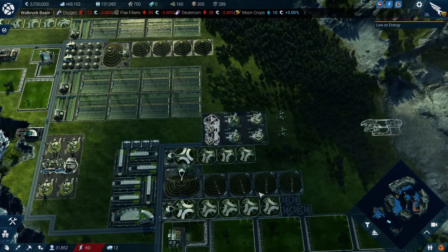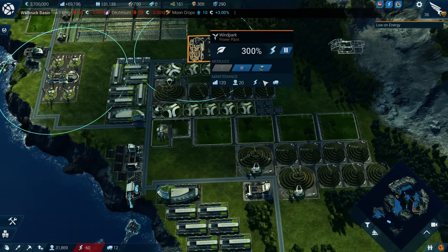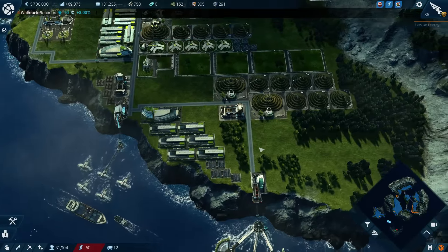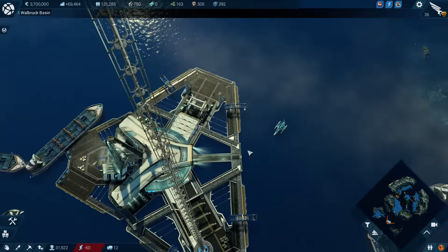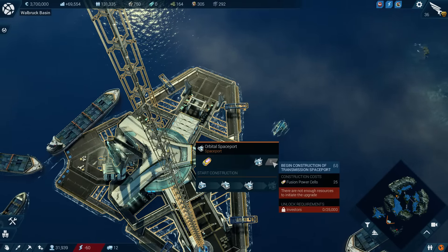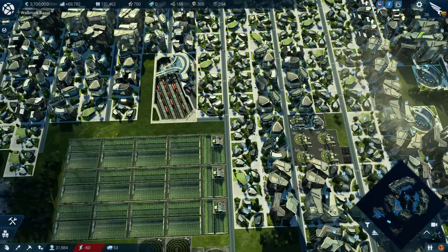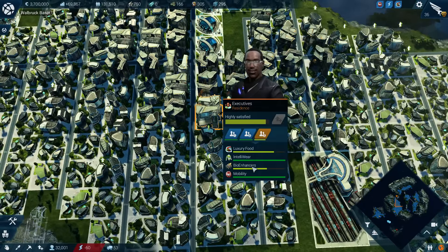Warning: energy shortage. The thing that's stopping us from doing this upgrade is the lack of investors. We've got tons of executives — they are ready to promote as soon as we get just a couple more needs satisfied. We've got these all satisfied; we just need to get luxury food and then bio-enhancers, and then we'll be ready for it.